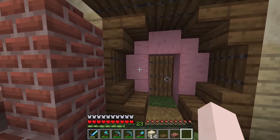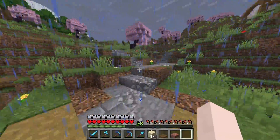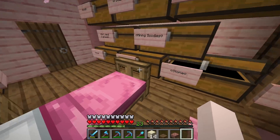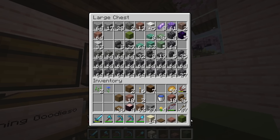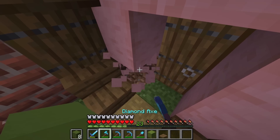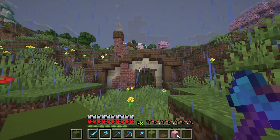Now that I'm looking at this, I don't think the pink really matches the vibe as much as I love the pink — I feel like a green would look better. Maybe I have a little bit of green concrete left over from the librarian trading hall. We have a single piece of green concrete, and this should be plenty. We'll just do a little switch out from pink to green. I think that matches the vibe so much better.